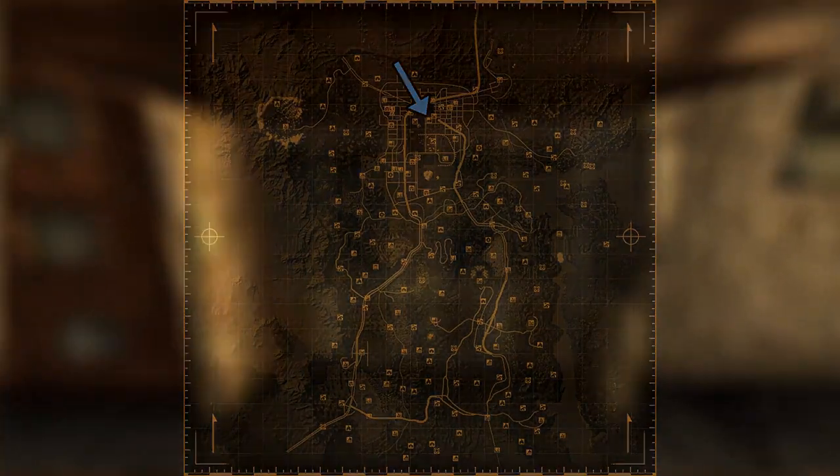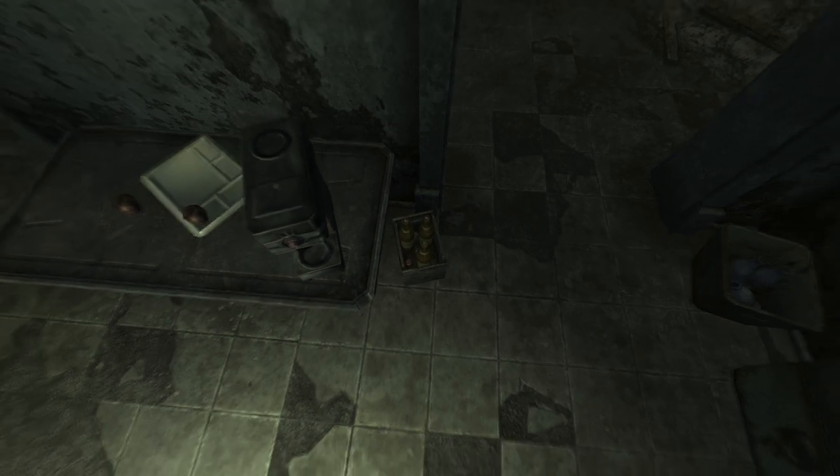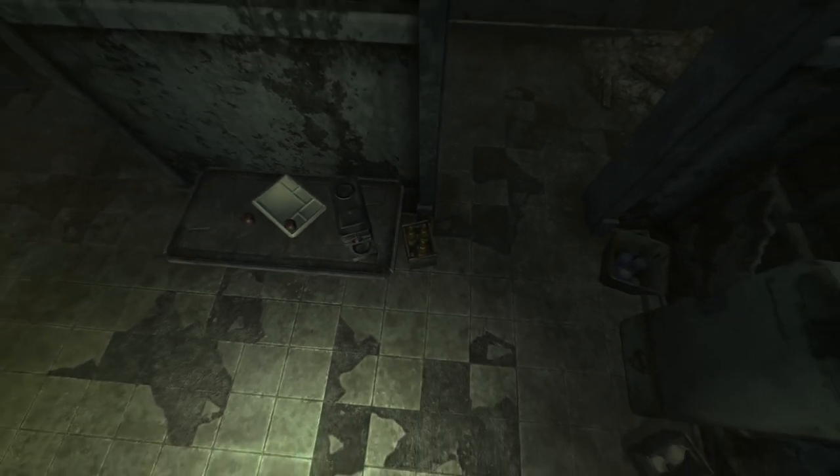Next up is Gun Runners. Head inside the building and make your way into the first room on the left hand corner. In a wooden box with some Sarsaparilla bottles next to a coffee machine will be the cap.